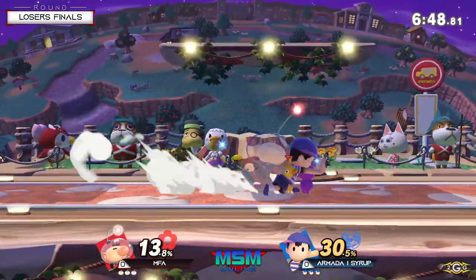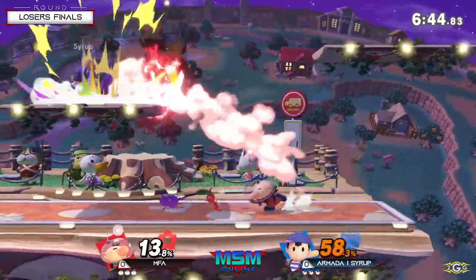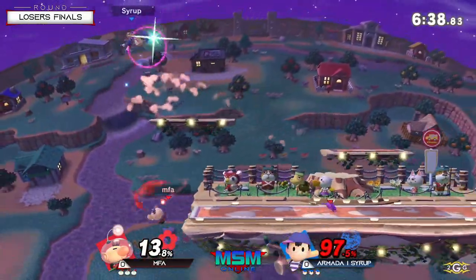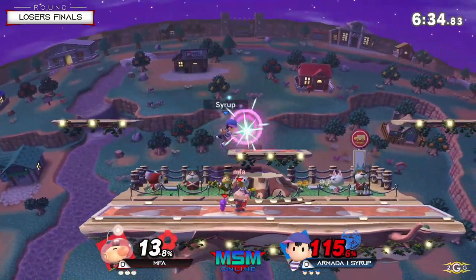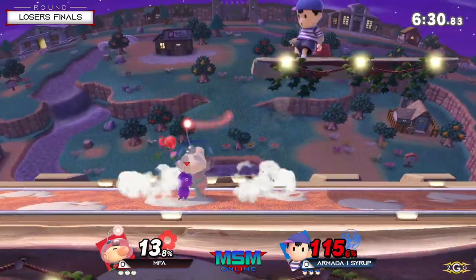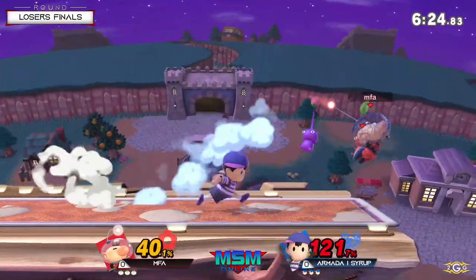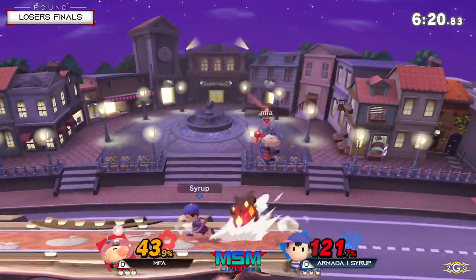Already I can see him using that side magnet to deal with the Pikmin. I wonder if all Olimar players prefer to have the red Pikmin in this matchup just to deal with the PK Fire — similar thing with the yellow Pikmin for the PK Thunder. MFA doesn't care about what Pikmin he has because he got the purple Pikmin activated, and Syrup is at 121 from PK Fire.